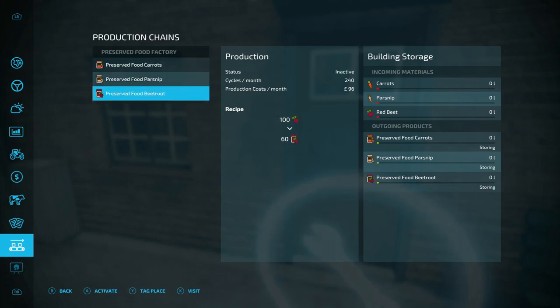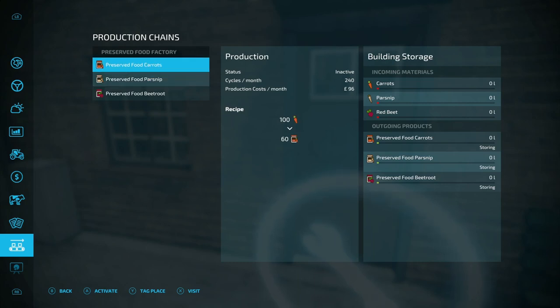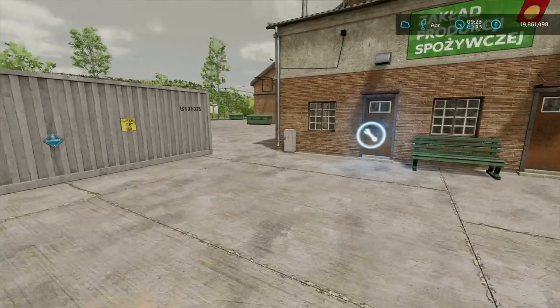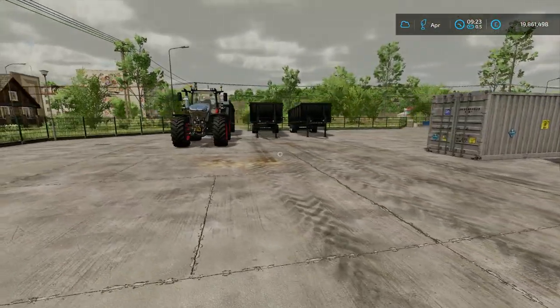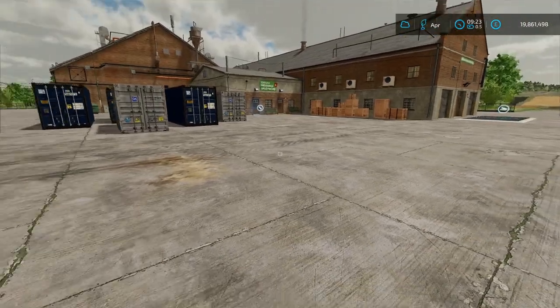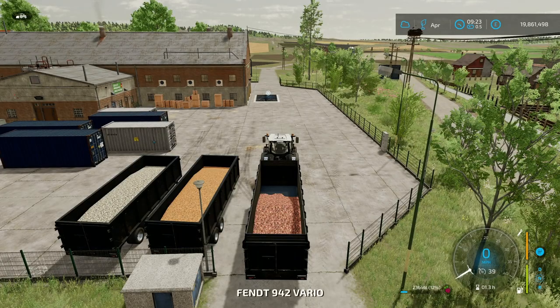A hundred of each goes in and gives you 60 each of the preserved food coming out the other side. The recipes are all the same — you've got to put the different crops in: carrots, parsnips, and red beet. It just so happens I've got three trailers here — it's like I planned it. So I'm going to chuck all this stuff in and we'll get cracking.